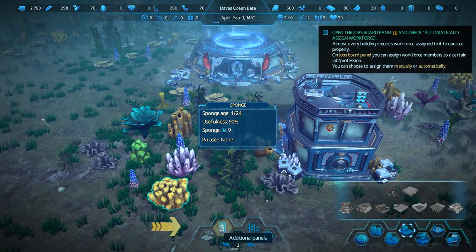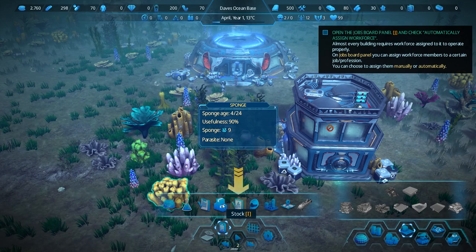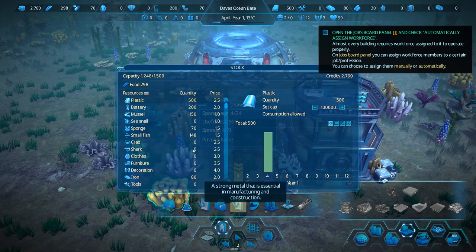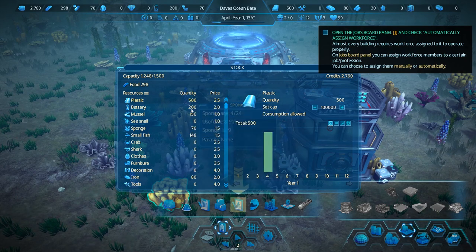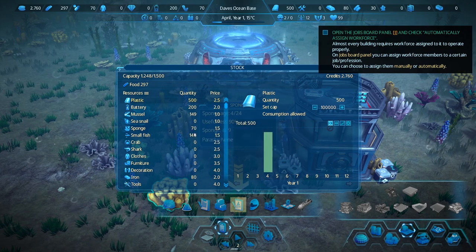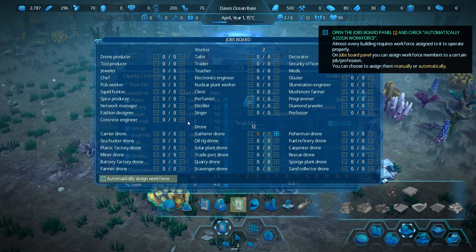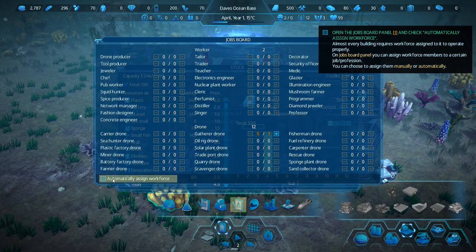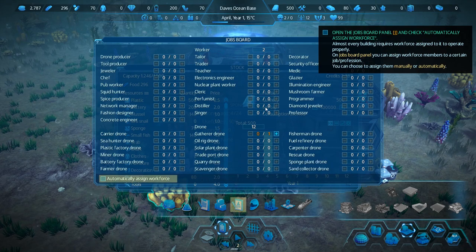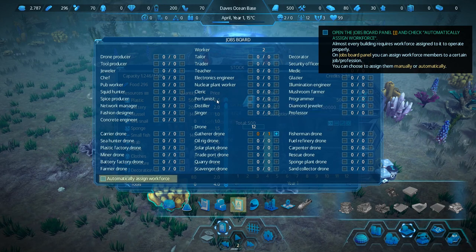Open the jobs and automatically assign the workforce. Let me check - can I poke around at other things? Yeah I can. So stock is what I've got on hand: plastics, batteries, a lot of mussels. I'm not actually that crazy about seafood. Some fish, no sharks - that's unfortunate. Now we're being encouraged to look at the jobs board. You'd love me to automatically assign the workforce - I will totally do that. But boy, there are a lot of jobs: a cleric, a perfumist. Really? How good do we need to smell down here?